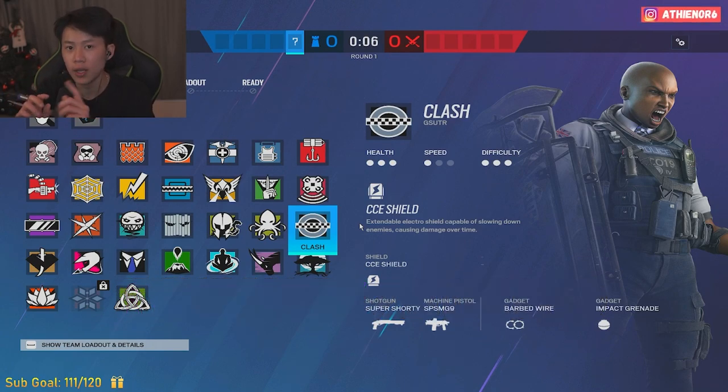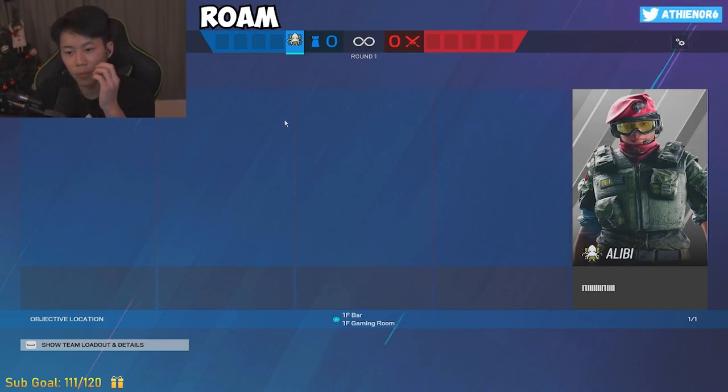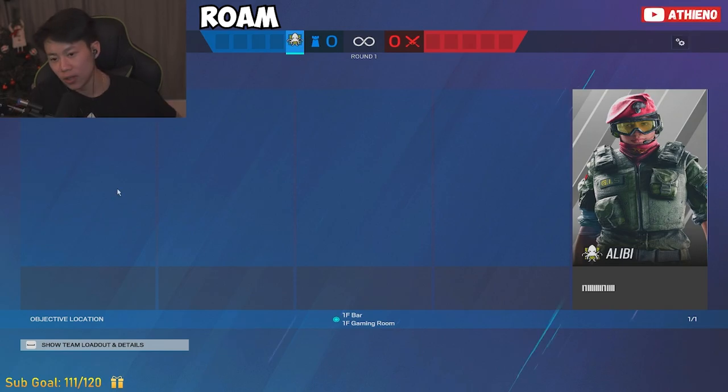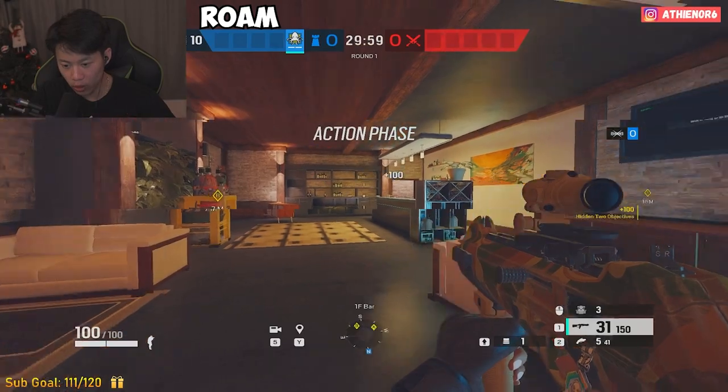Bar Games on Chalet - it's like any kind of first floor setup. You can play a vertical. But Bar, the roam and the anchor are actually pretty similar, because the bomb site is so open that you're kind of forced to roam on it. So we're going to start out with the roam. Start out with the roam with Alibi.